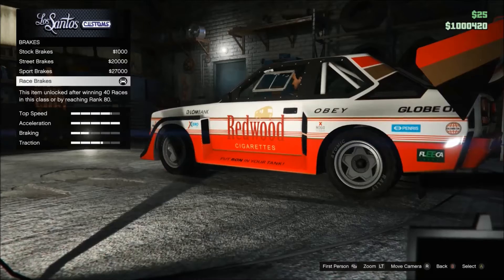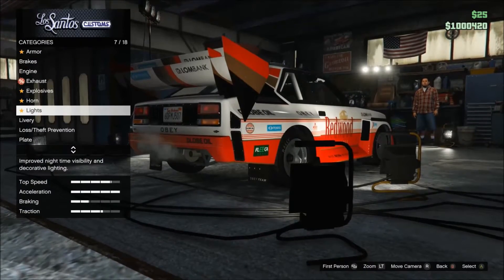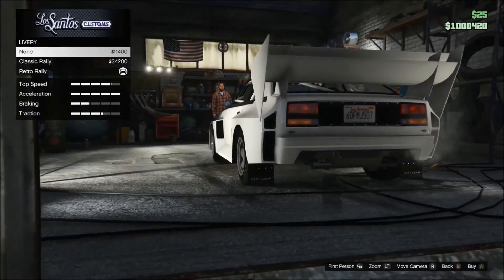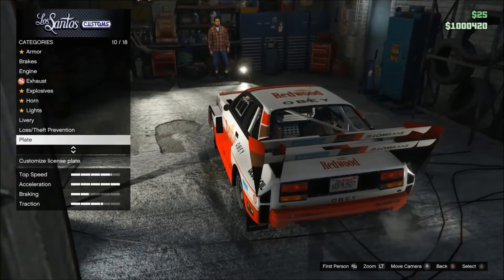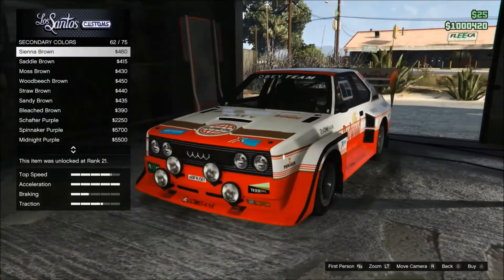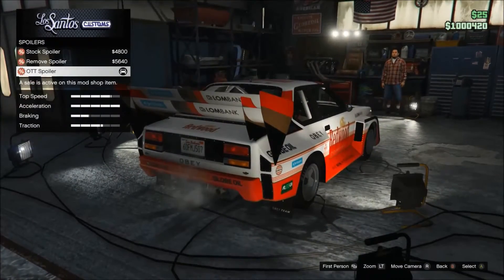Everything's already fully upgraded — the brakes, engine. For the exhaust, you can see that little pipe there. Then we have livery options: here's the first one, then this one, and you can remove it entirely, which looks pretty cool — you could probably turn it into a nice stance car if you wanted. Then obviously you can respray it, you've got all these colour options, plus a secondary colour for the roll cage area.